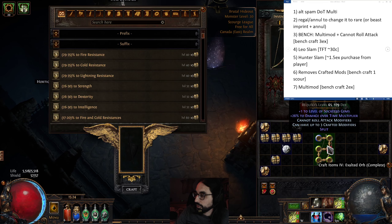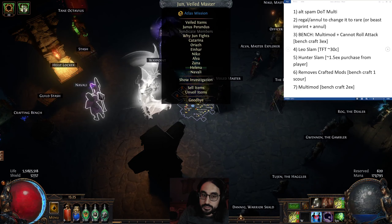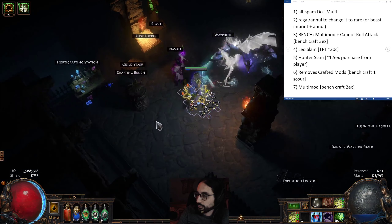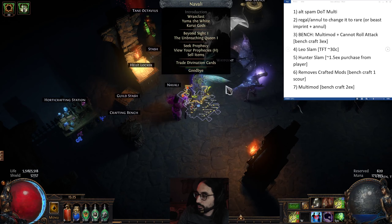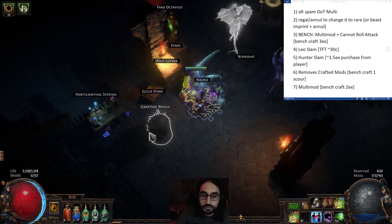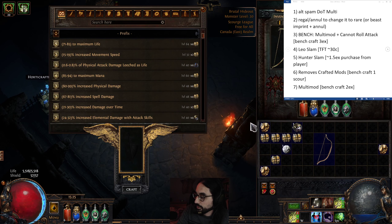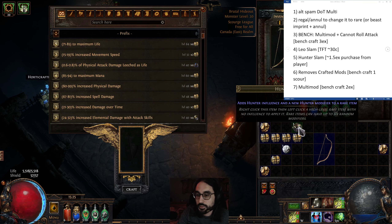Through the Betrayal missions, if you get a safehouse with Leo at level three or four, you can do a Leo exalted slam instead. On a trade website like TFT, that costs around 30 chaos, while an exalt costs 80 chaos — so I technically wasted around 50 chaos. If you want this a bit cheaper, use the Leo slam, but either works.